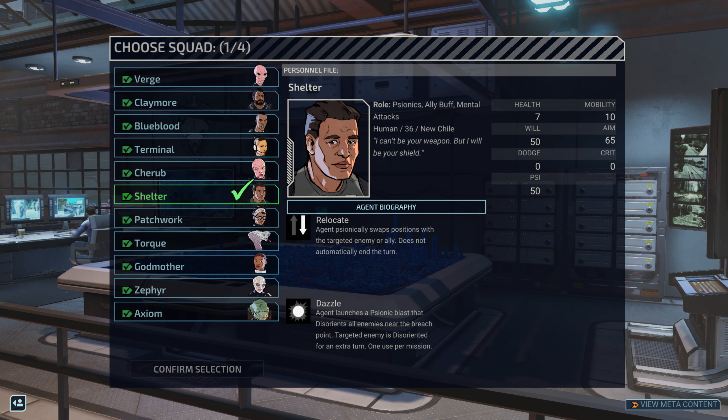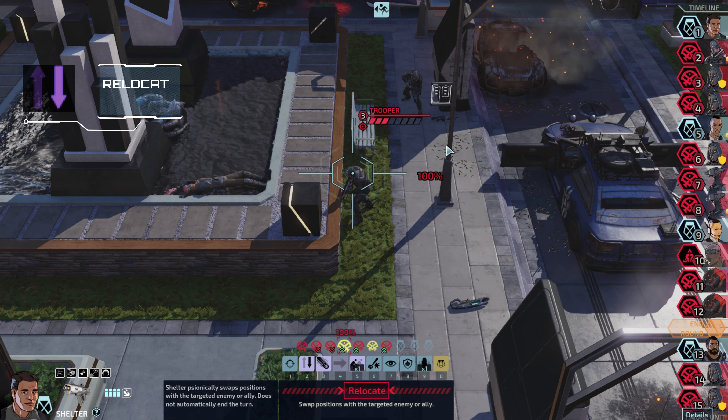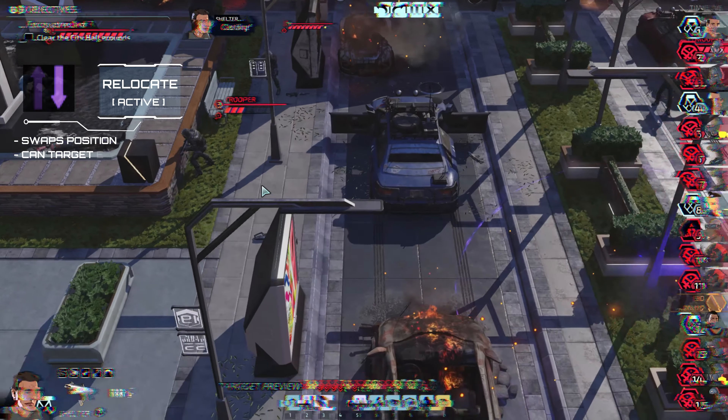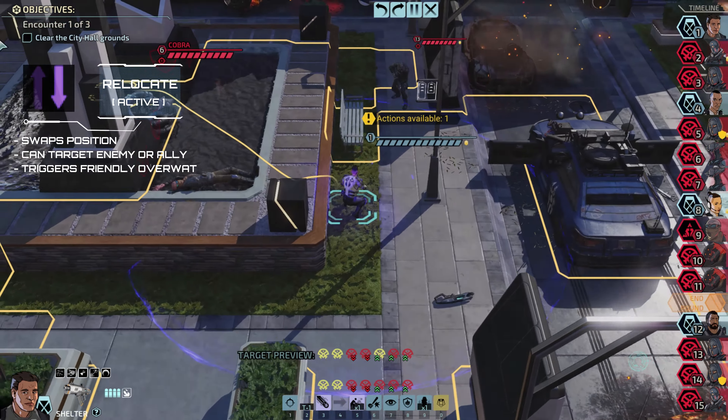Unlike many other agents, Shelter begins with only one basic ability. Relocate is Shelter's starting ability. It's used to swap positions with an enemy or ally, and it can be used to trigger friendly overwatch.